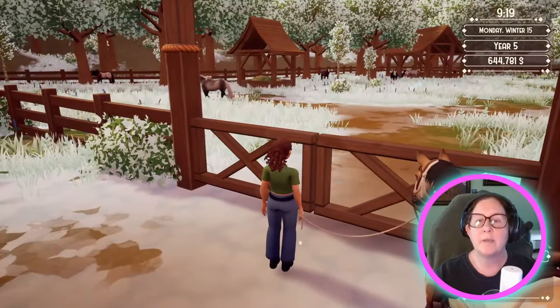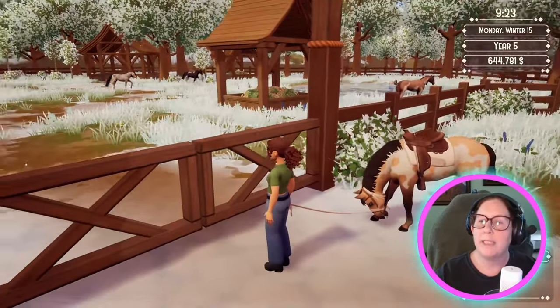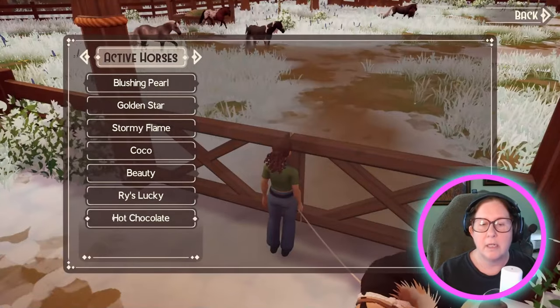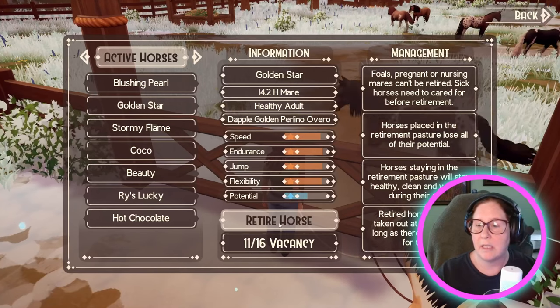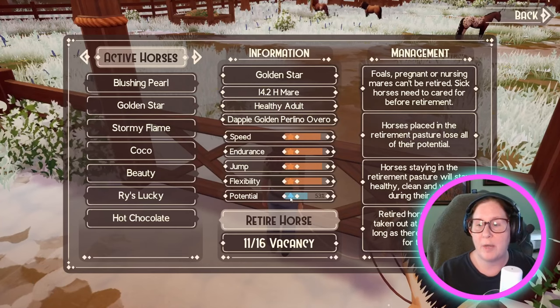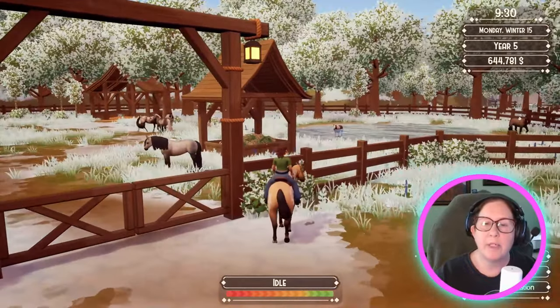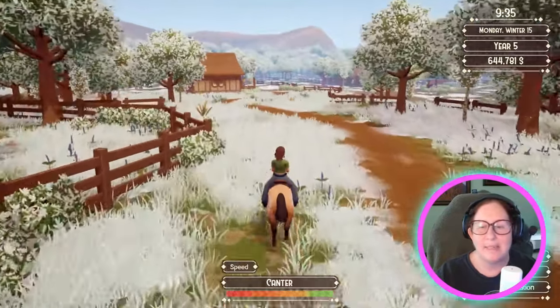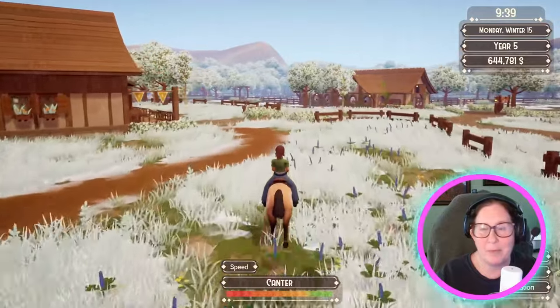I don't know how many horses I can still fit in here. Golden Star — I've only got 11 in here, I could fit 16. Still, I'm going to lose all that potential, and she is so close. So we're not going to do that yet. I can imagine if I get 16 horses in here what is going to happen — it's going to be one heck of a bumper car show.